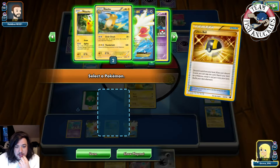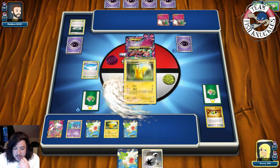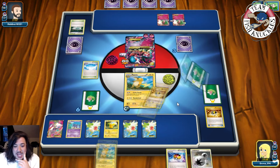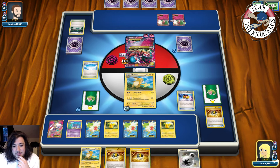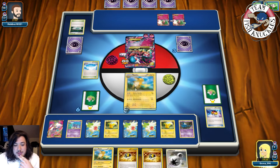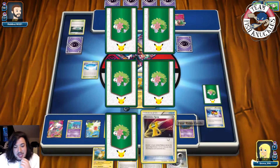Yes! We grab Pikachu and Love Ball and Zubat. Circle Circuit for the knockout — doing 120 damage to that M Gardevoir! Going down to four prize cards. We find a Devolution Spray and a Pikachu. Opponent has the other Karen and goes back to his deck. He goes down to four as well. It's going to be interesting to see how these final turns play out — we didn't get Beedrill, which would be huge right now.